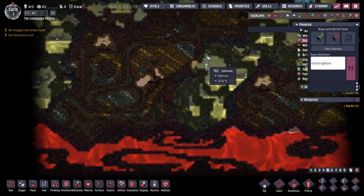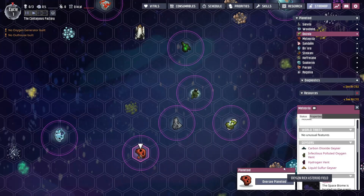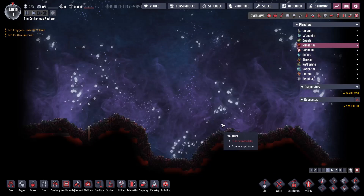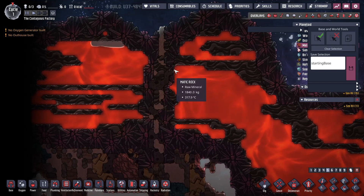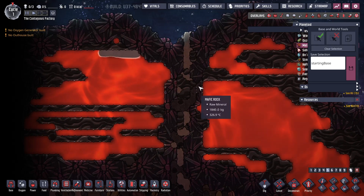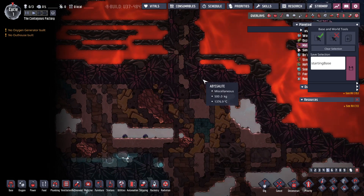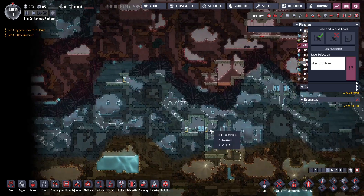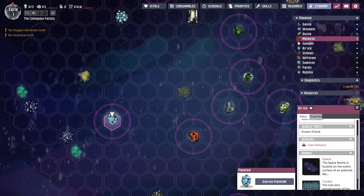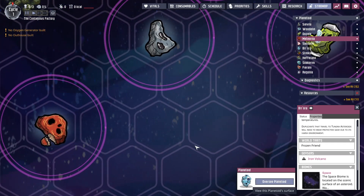Yeah, they all spawned this time. That looks pretty standard. This is that new planet again with the upside-down magma with the little column — and it's broken again. I wonder if that's always happening. Let's pay attention to whether we always see that regolith or mafic rock being melted or broken.